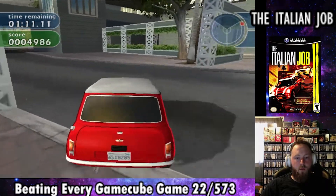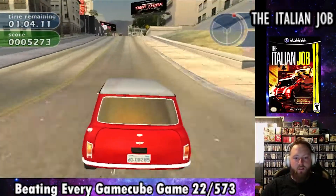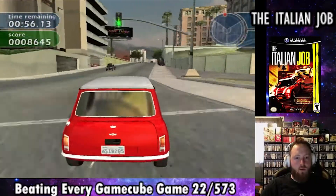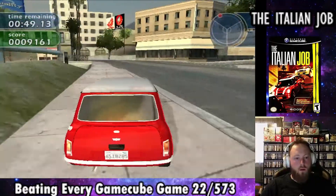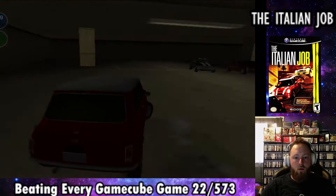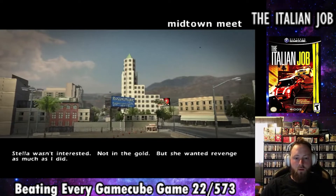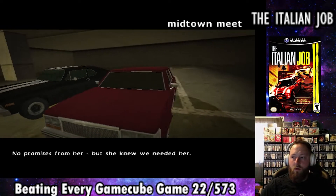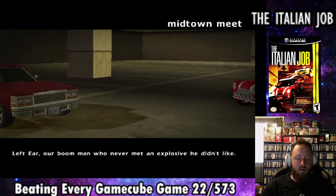The first part has us meeting up with Charlie, who we have no idea who this is at this point. We're going to end up driving Mini Coopers for most of this game — a huge sponsorship deal with this movie when it came out. The next part has us meeting Charlie's team in a basement parking garage, and we get a cutscene where we find out that Stella doesn't want the gold, but revenge for what happened to her father. That's the end of the first mission — pretty short and not much going on.